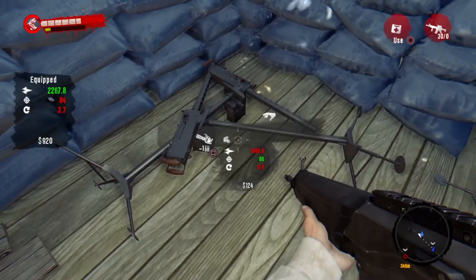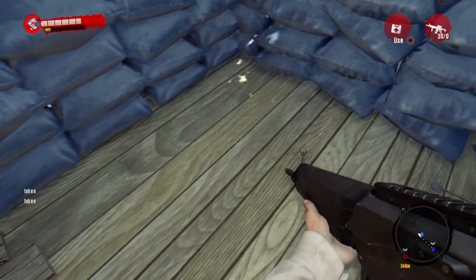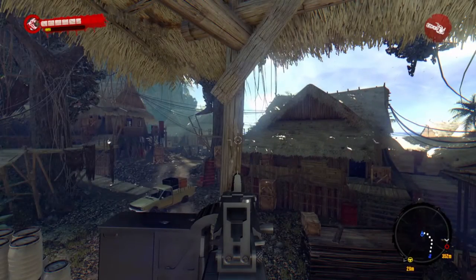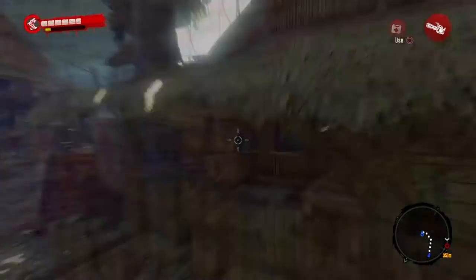Mount the turret, press and hold triangle, and you will see a turret spawn on the side of your screen. Simply pick up the turret and it should be in your armory. At any point you decide to equip the turret, you activate the teleportation effect. Every time you dismount off the turret, you will still be in the teleportation effect.